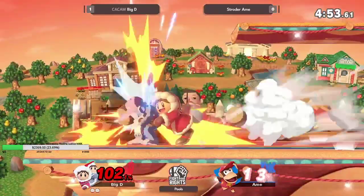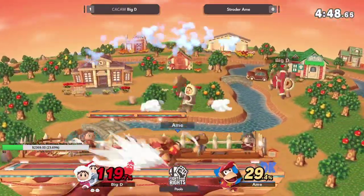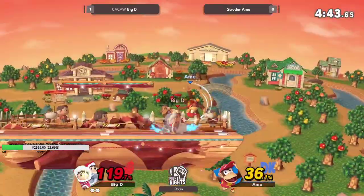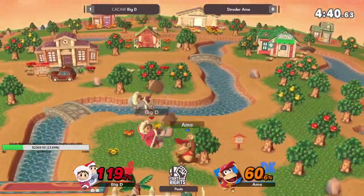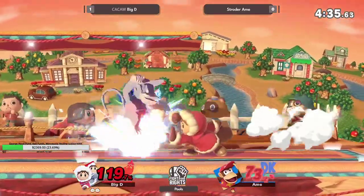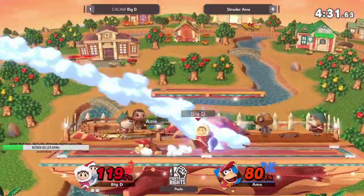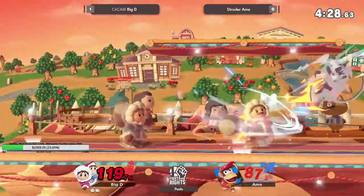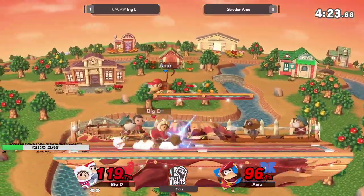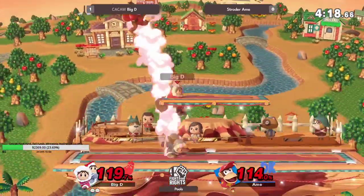I respect many out-of-shield options but that one is probably the most confusing. If you got grabbed right there that might have just been the end of Schroeder's life. Big damage frame traps just for days — is Schroeder trying to find something to close out the stock on Big D? Look how non-committal those side-b's are — he pushes it a little bit, realizes he's not going to get the hit to connect, and just immediately jumps back out.